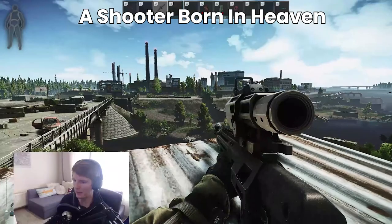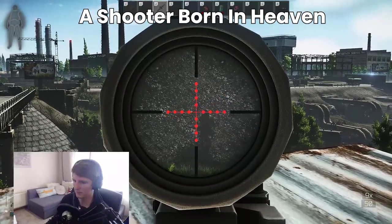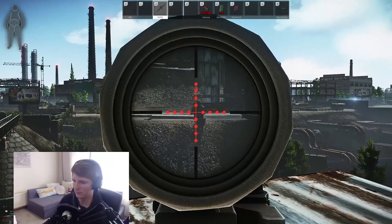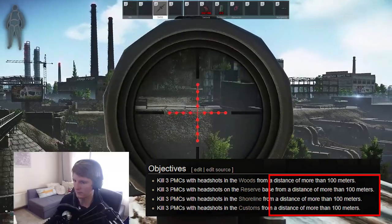The quest Shooter Born in Heaven is probably the one that most people think about when they think of bullet velocities. A lot of people choose rounds with a very high speed to try to complete this quest, because you're trying to get headshots over 100 meters — which means you have to be a certain distance away, and you want to give yourself some leeway so you don't end up getting a 95 meter headshot. The faster the round speed, the greater chance you have of actually hitting somebody accurately because there's less lag time between pressing the trigger and the target potentially moving out of the way.